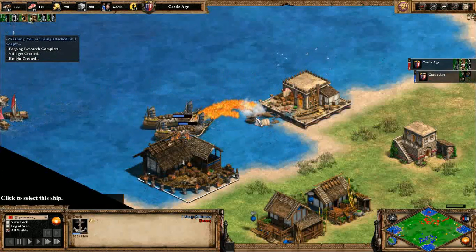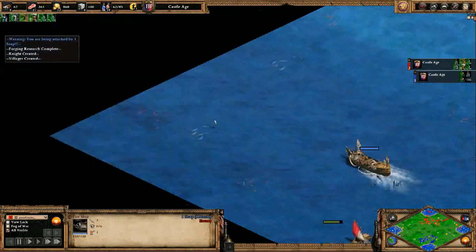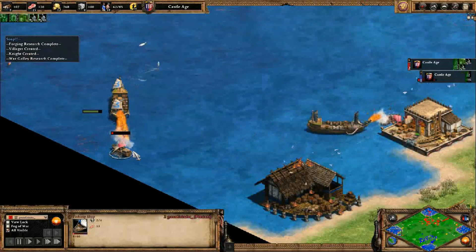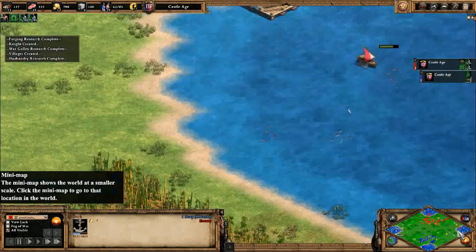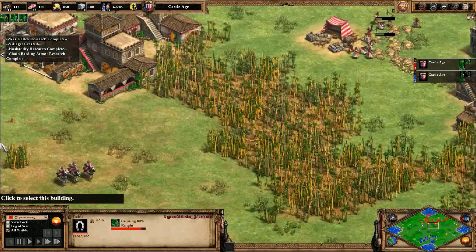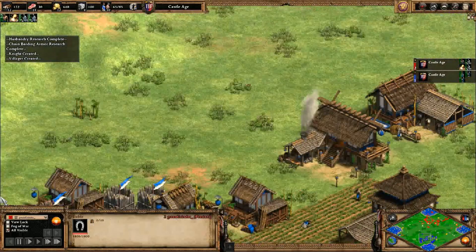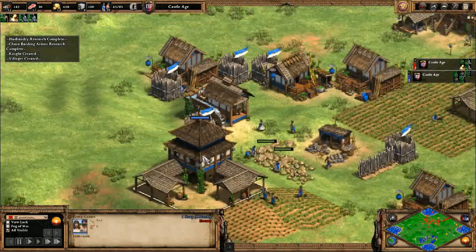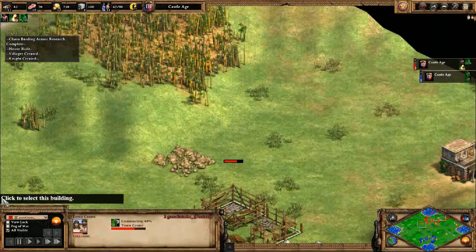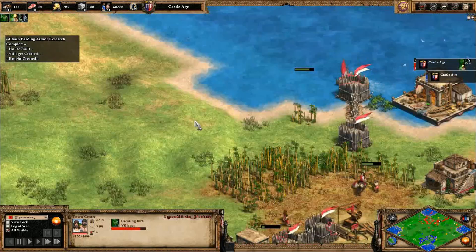Blue did lose out on quite a bit. You probably want to take out those fishing ships. Where is that fishing ship going? I'm so confused. Losing these fishing ships is expensive. Blue also lost a fair bit, but red could still build more fishing ships here. Red is just content with getting tons of knights.